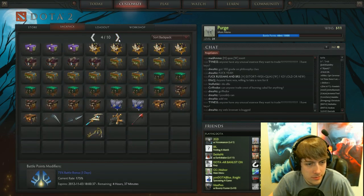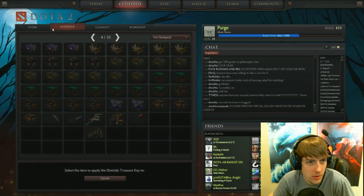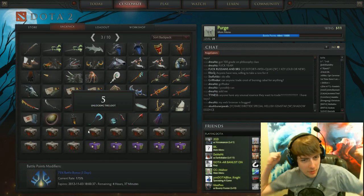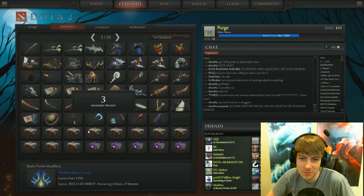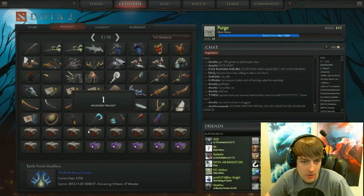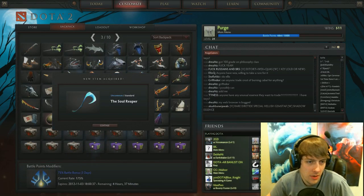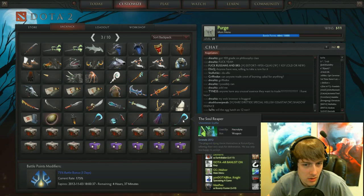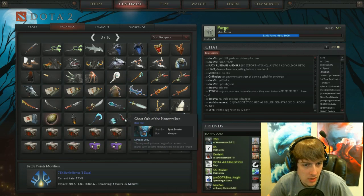And we've got one more. Use key. Last one — give me the money. Another Soul Reaper Staff. Alright, so that's it. I got two Hellish Gem Staffs, a Sash of Death's Bride, two Soul Reaper items, and a Ghost Orb of the Planeswalker. So I guess that's it.